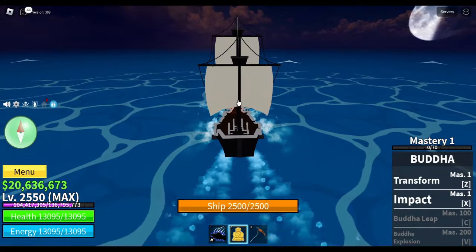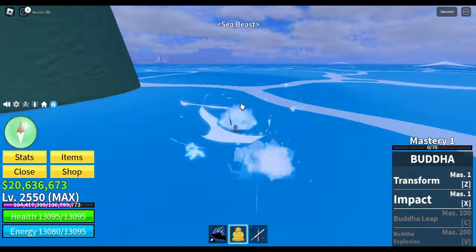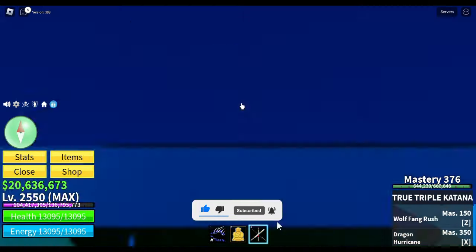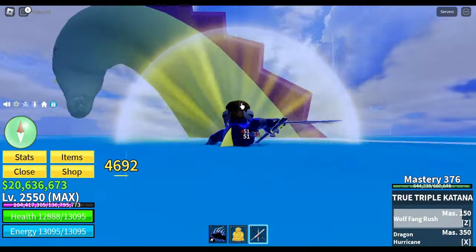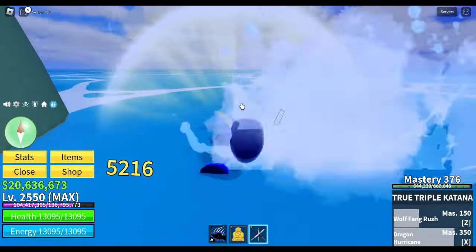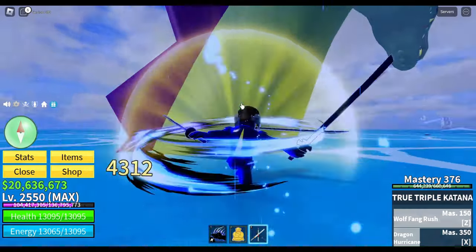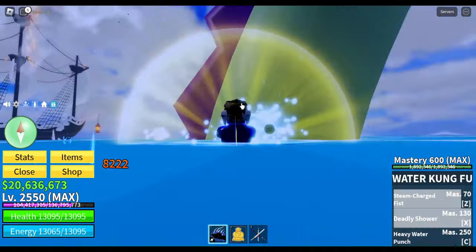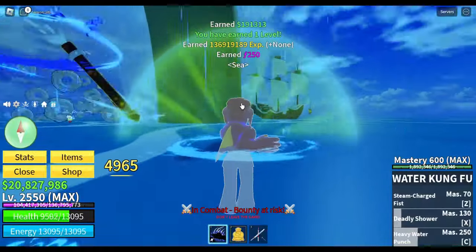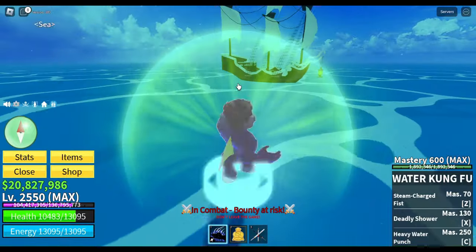Let's go into the sea and wait for a sea beast. Finally I got a sea beast! Let's transform, put our hockey on, and now let's do this. I'm unawakened buddha so I don't have the bigger form, but it's still okay — I can get rid of this sea beast with my regular attacks. We killed it!